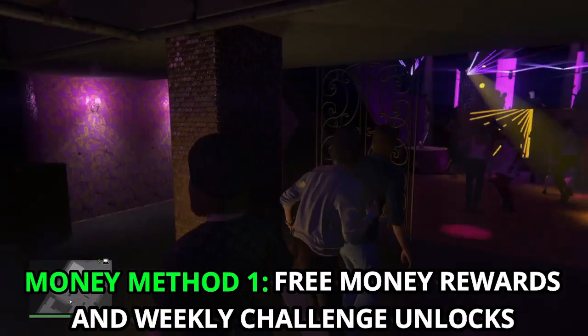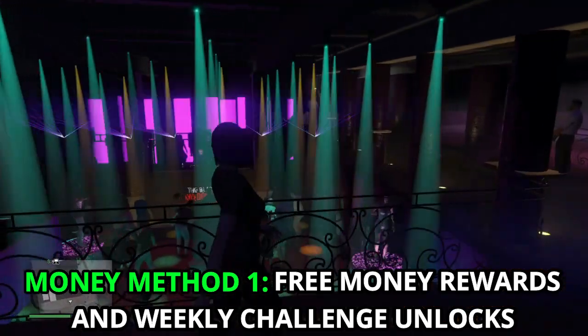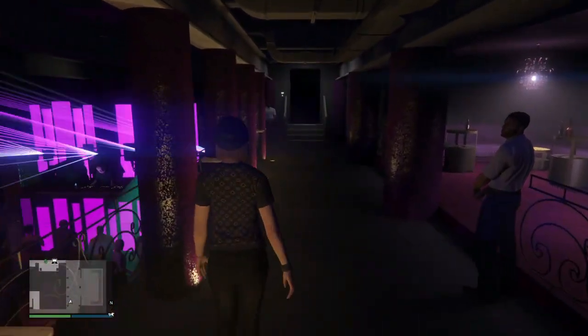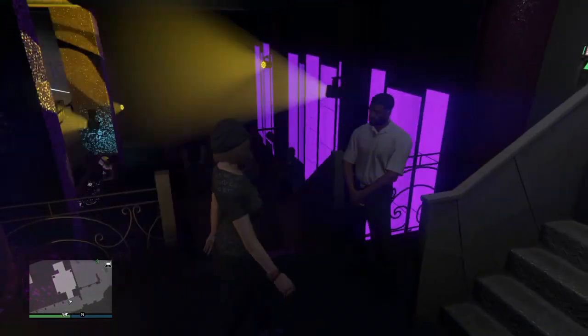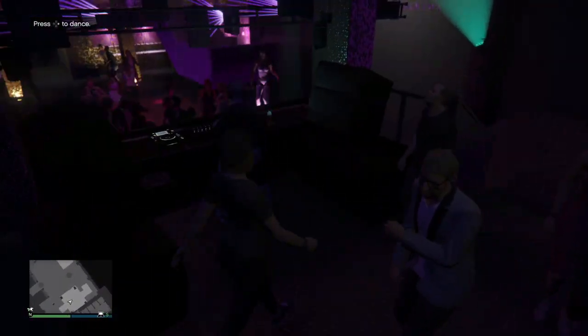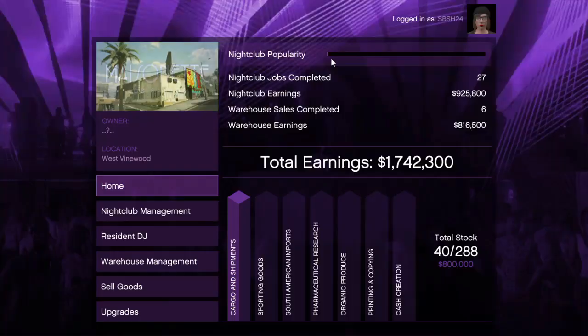Starting off with our first money making method is making money with the nightclub. The nightclub essentially consists of two portions: the upper area where you have your DJ playing music, and based on the popularity you make a certain amount of cash every in-game day. The lower area is where your technicians accrue goods in the basement, which can be sold at any time. There are two main sources of income from the nightclub.